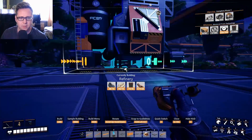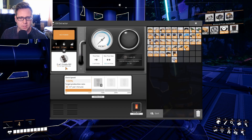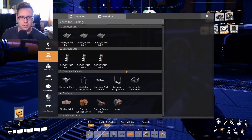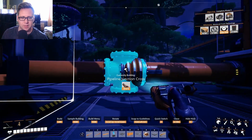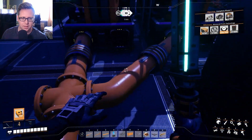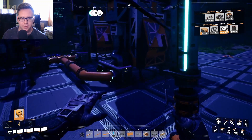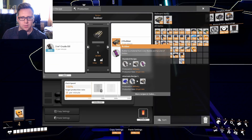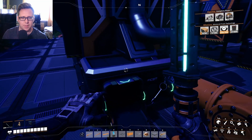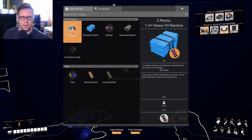I've got two more refineries that I can put down. This one's producing 60 per minute. So we've got that going in there. I wish it would automatically connect, but you have to add one of these manually. So this will pump out 60 per minute. And I think I was going to be making plastic over here, and over here we were going to be making rubber. Maybe I should put plastic on both over here. Yeah, I think we were putting plastic on both of these.